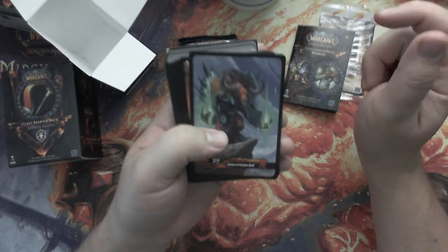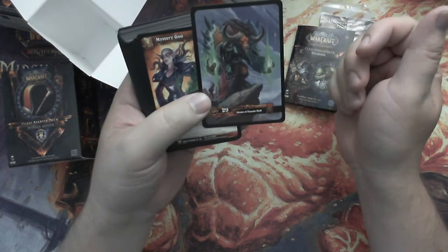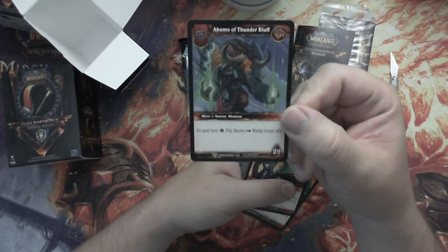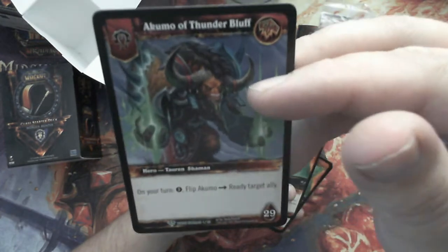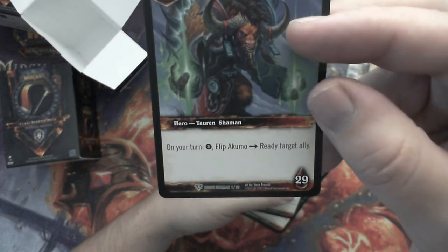What you're going to get is your Hero card. This is the most easily identified card in the deck, probably because it's the only two-sided card in the deck. You have the main picture on the secondary side, and the primary side tells you the information. This particular hero has a one-time use special ability: on your turn, flip it and ready a target ally. Previously when Upper Deck ran the game, that was the general consensus for most heroes. Cryptozoic is now changing the majority of it to an ongoing effect for the rest of the game.